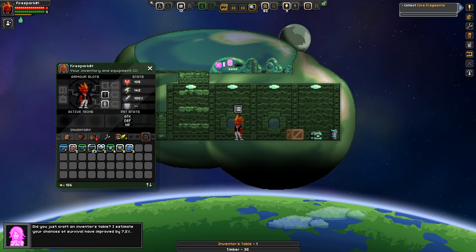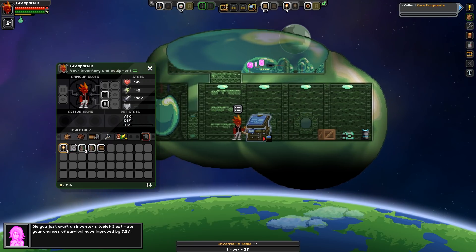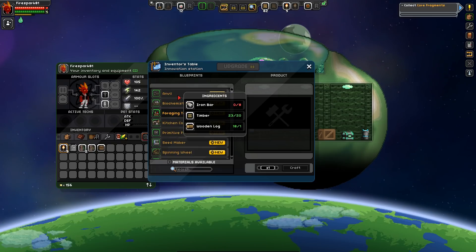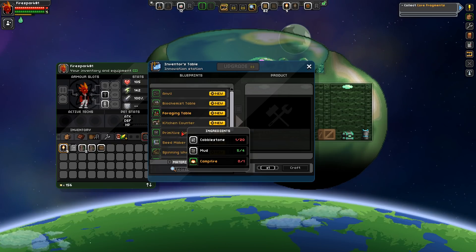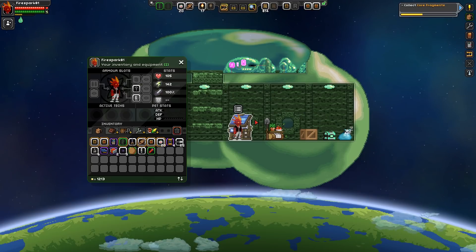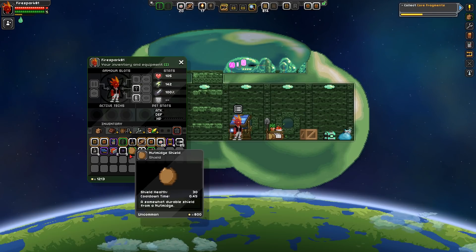Let's see if it's possible to get some type of armor this early. For the anvil we're gonna need an iron bar - that kind of sucks. For the primitive furnace we're gonna need cobblestone, mud and a campfire. We definitely need our anvil.